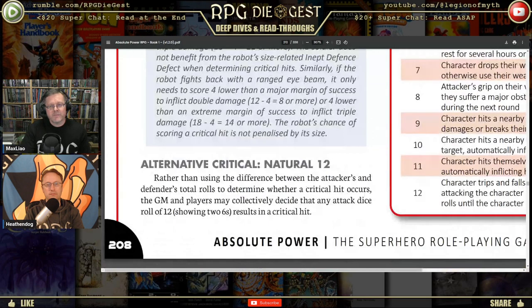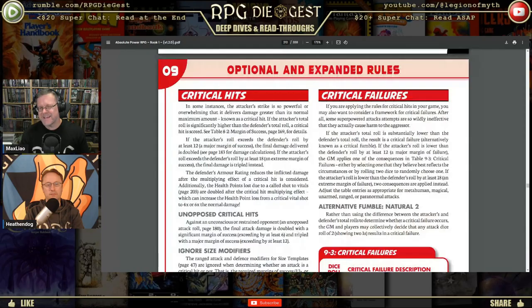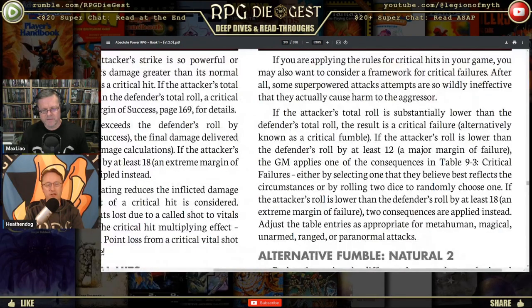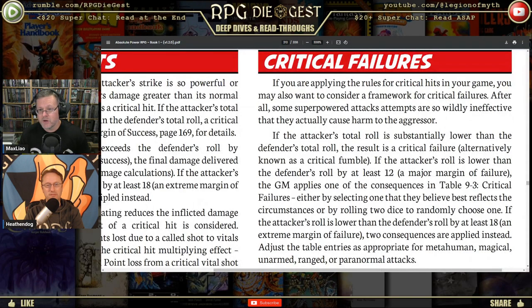Critical failures, also known as fumbles: if you're playing critical hit rules in your game, you may also want a framework for critical failures. Some super-powered attack attempts are so wildly ineffective they actually cause harm to the aggressor. If the attacker's roll is substantially lower than the defender's total roll — lower by at least 12 — the GM applies one of the consequences from table 9-3, the critical failures table.